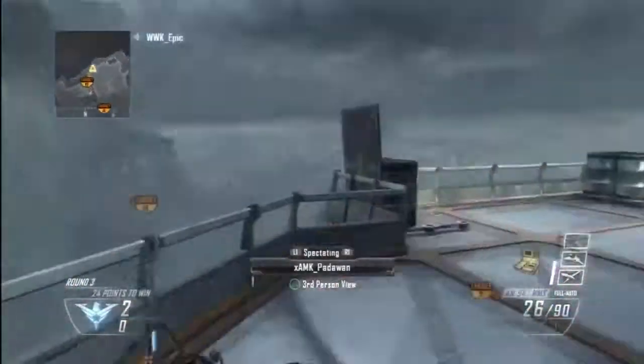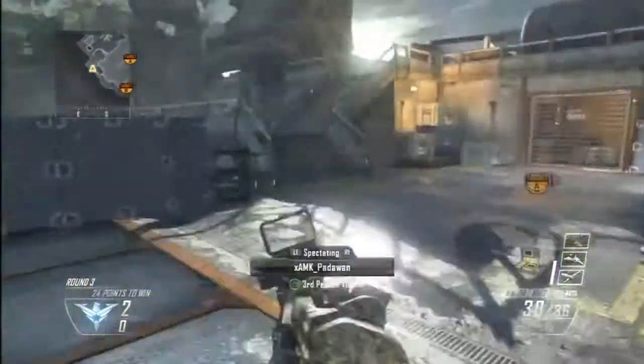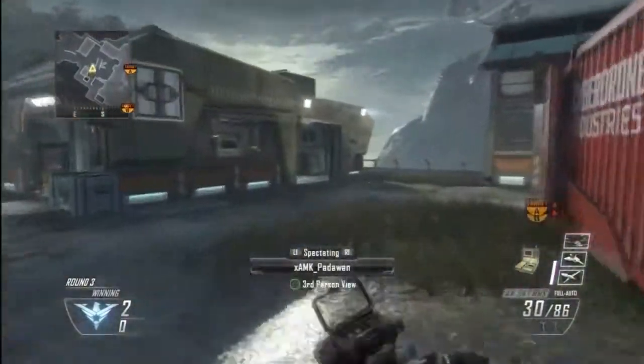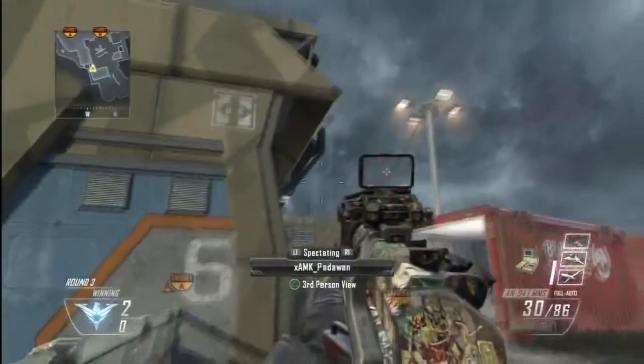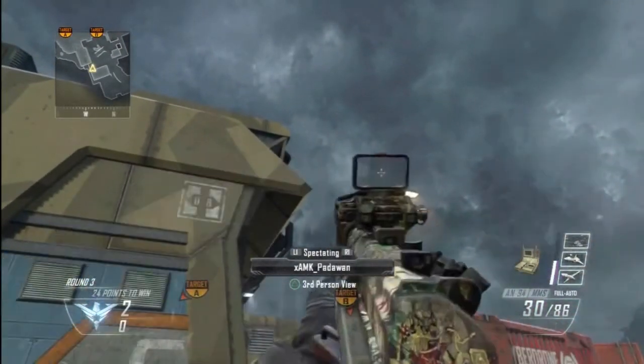Hey guys, this is XAMK Padawan bringing you the first of many Black Ops 2 Bomb Defend tutorials where we will start on the map Uplink. All these spots are going to be combat axe spots other than the last one, so make sure you hit that like button. Once you get the bomb planted on where I threw my shock charge, you're going to go into this corner and then crouch.